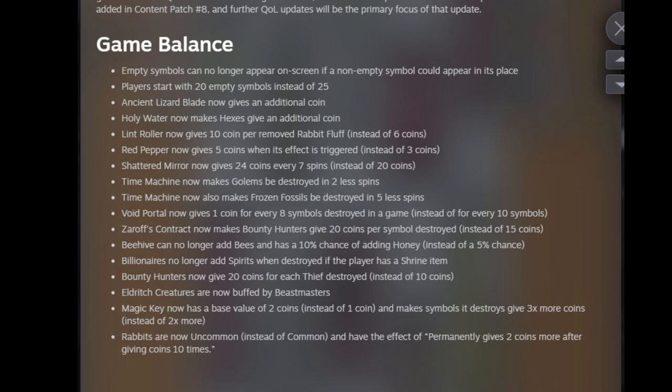Here's a massive one — Beehives no longer add bees and have a 10% chance to add honey instead of 5%. This is a massive buff to beehives. You can now really dig into doing a bear build, which wasn't really super possible before because the bees would clog stuff up. This is huge — it's a very fun new little mechanic. We might want to try to get some beehive bear action going.